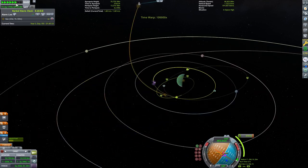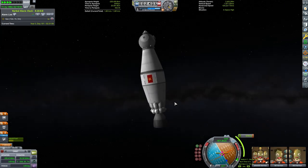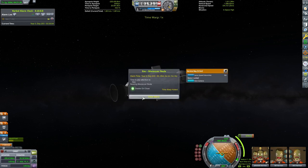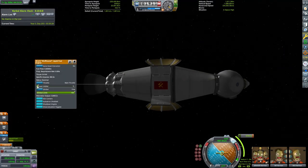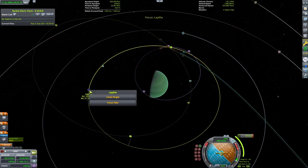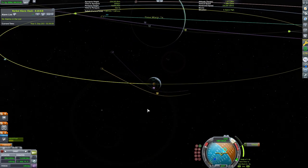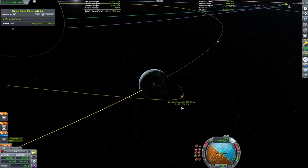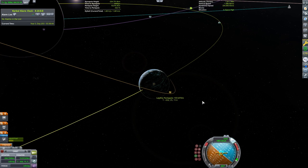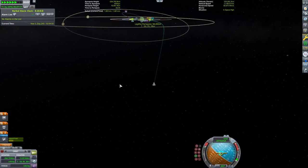We time warp to our burn and then execute it. This should be sufficient to get us into orbit, and once in orbit around Joule we can further refine our orbit by how we pass in front of the different moons. Remember, I said it would take about 3,300 meters per second of delta-v to get into orbit around Joule. Looking at our final totals, it took us 1,951 meters per second of delta-v to get into this orbit — a savings of over a thousand meters per second.